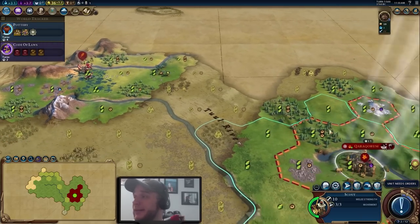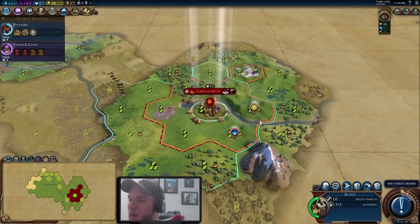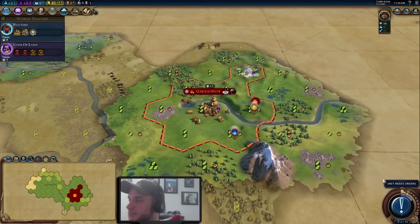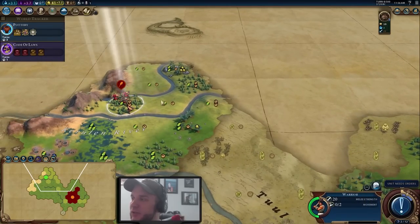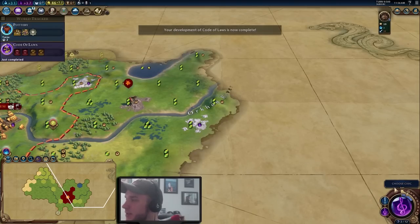Our warrior is going to keep following the mountain range looking for a nice place to settle our second city. We still have 13 turns to decide, so I always try to scout as much as possible so I don't regret where I settle. With our scout, we want to go in the opposite direction the warrior has, so we'll cross the river and head east. There does look to be some potential for a city over here — we'll take a closer look shortly.